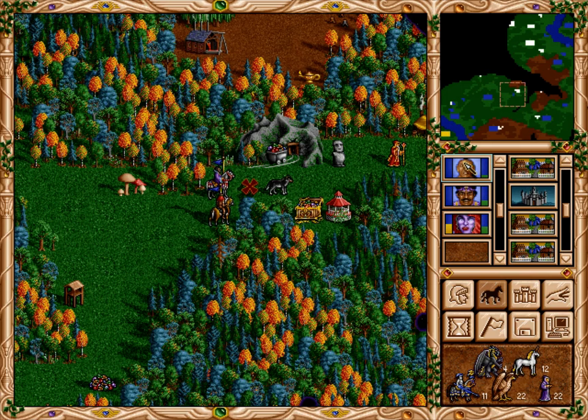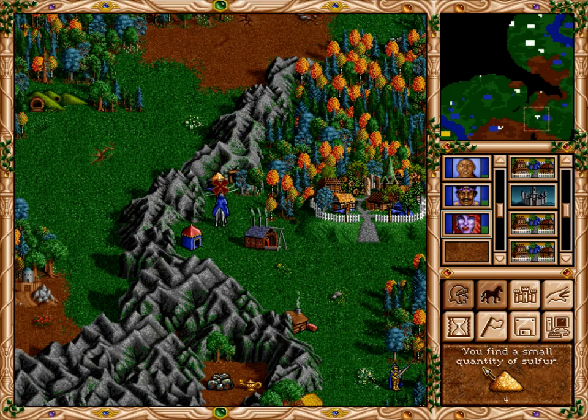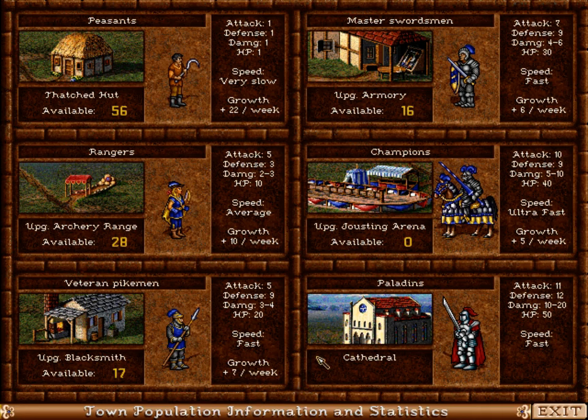Another thing I realized is that there's a sulfur mine, and I would like to have it. So let's go there - it's hidden behind this sulfur. I now have control of the most advanced knight town, but the knights don't actually have any flying troops.